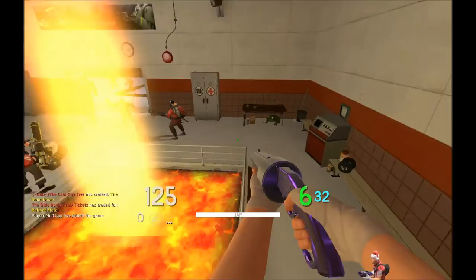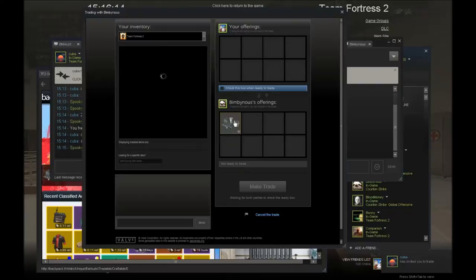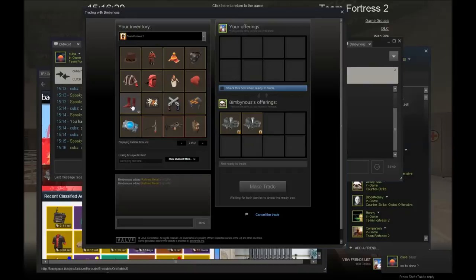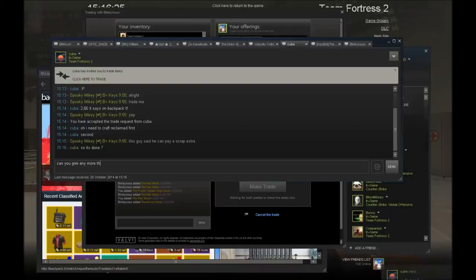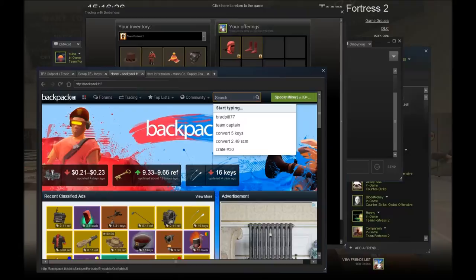To the next trade — this guy is buying my ninja hood and red socks for backpack.tf price, except he's adding a scrap. The ninja hood is 2.66 and the red socks are 2.33, so that's five ref — so he should be giving like 5.11.